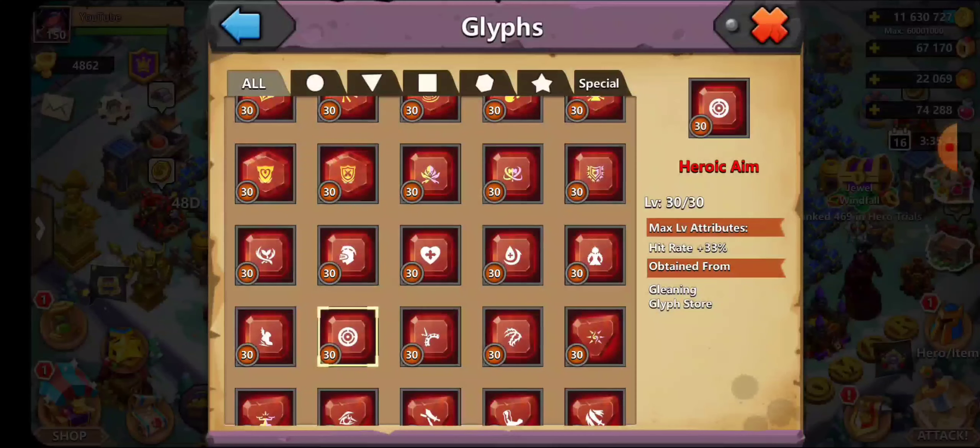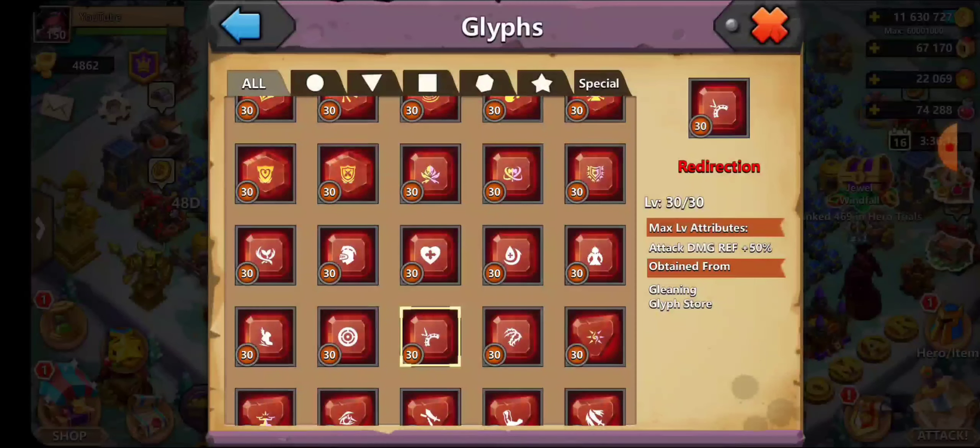Misdirection is great for any hero. Heroic Aim is good for back-line or long-range heroes — it's perfect for Ambrosia since she stays in the back. Many of you ask how to make your attacks faster: Heroic Aim is one of the glyphs that increases hit rate, making your attacks hit faster.